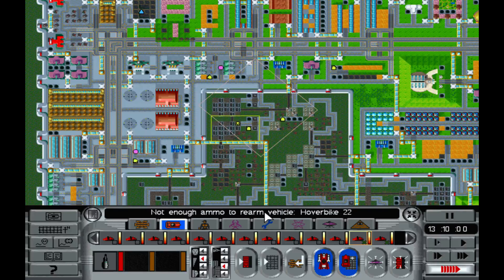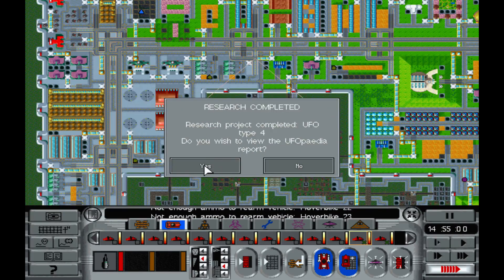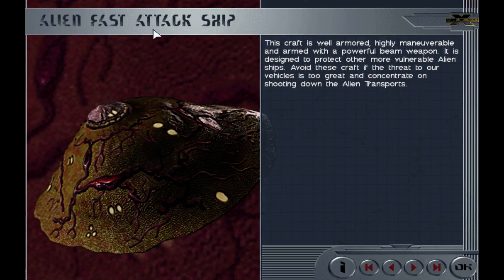Not enough ammo to re-arm those. UFO 4 is done — this is the fast attack. The craft is well-armored, highly maneuverable, and armed with a powerful beam weapon. It is designed to protect other vulnerable alien ships. Avoid these craft if the threat to our vehicles is too great, and concentrate on shooting the alien transports.